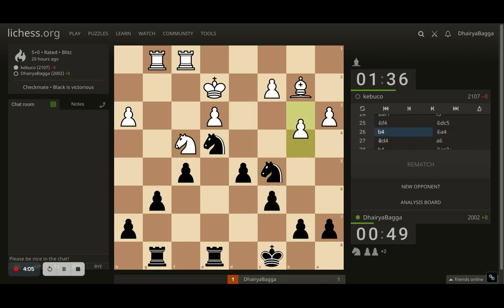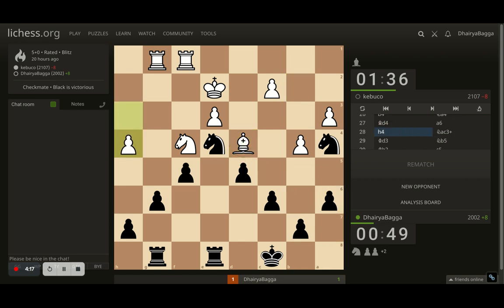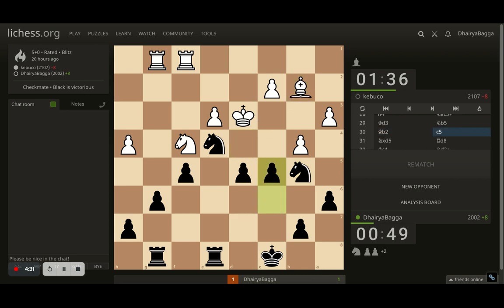Opponent puts knight onto f4 and I went with the other knight to c5. Opponent pushes the pawn forward. I attack the bishop by placing the knight on a4. Bishop comes onto d4, attacking a pawn. I don't want to give anything, so I just play a6. Opponent starts pushing h4 and here comes a check, asking the opponent to trade off the bishop for the knight, but they deny and just move the king. I come back again attacking the bishop, and now bishop retreats to b2. I push the pawn onto c5, and the opponent takes on the d pawn with the knight. Now I pin the knight.